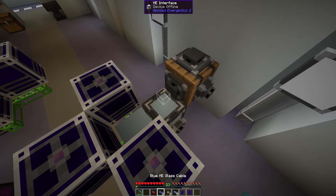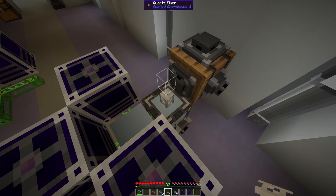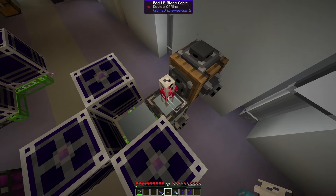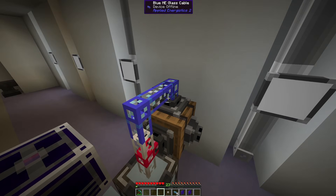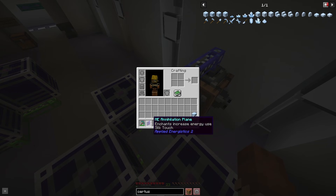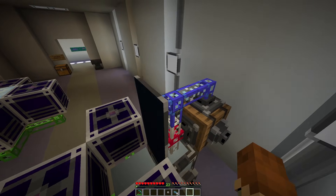Next we want to set up our other two networks. It's very important that these networks don't mix, so the Quartz Fibers are going to be super handy here. We're going to place one Quartz Fiber and create the red network connecting to this ME Storage Bus. We'll place down a second Quartz Fiber - we're getting power from this ME Interface through all of our networks. We're going to place the blue network cables connecting to these two storage buses. Then we need to place down our ME Annihilation Planes - the bottom one needs Silk Touch and the top one needs Fortune 3. So we'll place the Silk Touch one on the red network and the Fortune 3 on the blue network.